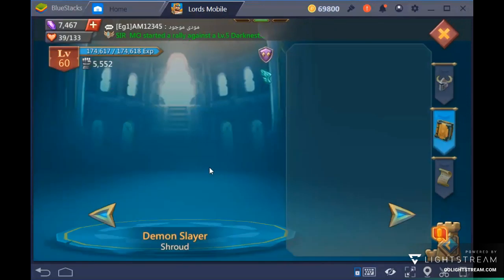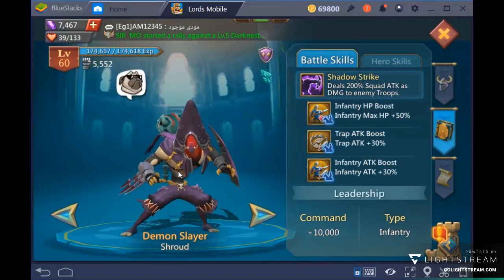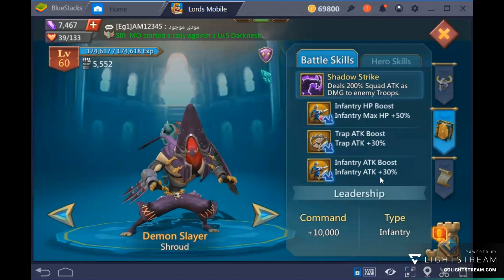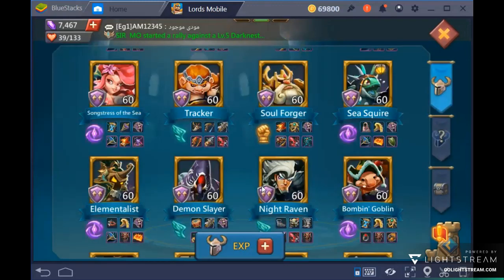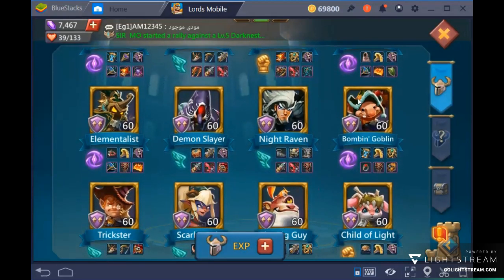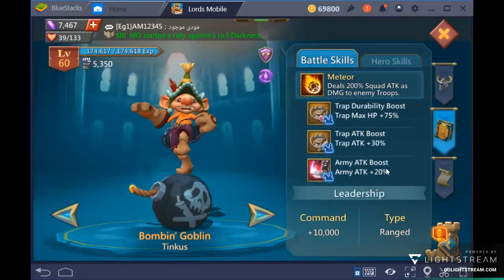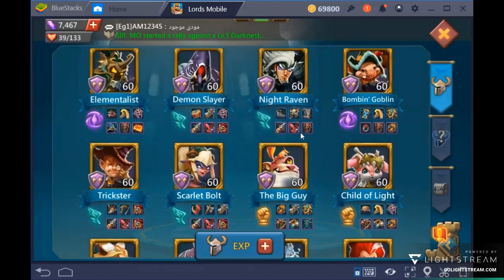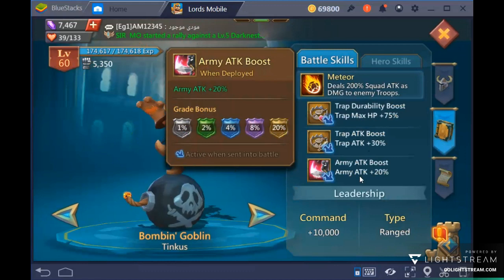Demon Slayer is a very good hero in the colosseum as well as on the wall because he gives an infantry HP boost and an infantry attack boost. Bomb Goblin is the second free-to-play hero with army attack — so Rose Knight and Bomb Goblin are the only two F2P heroes giving army attack, which is a 20% attack boost for infantry, range, cav, and siege.